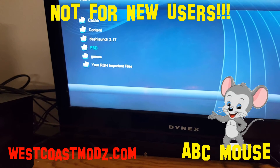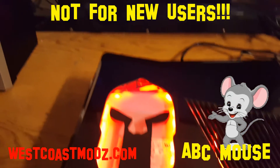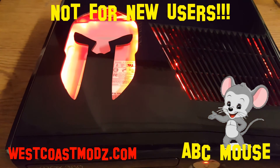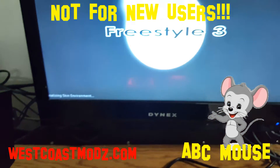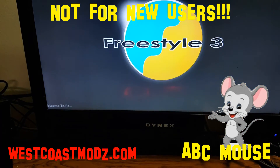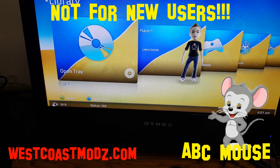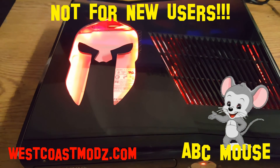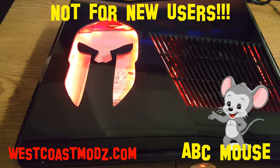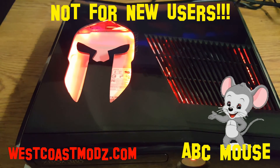Launch freestyle dash. All right, and there you go. So once again, it's an RGH2 Trinity Slim Spartan Edition with a 120 gig hard drive. You can only buy this console at westcoastmoz.com. Thank you.